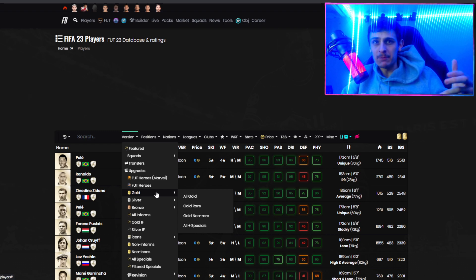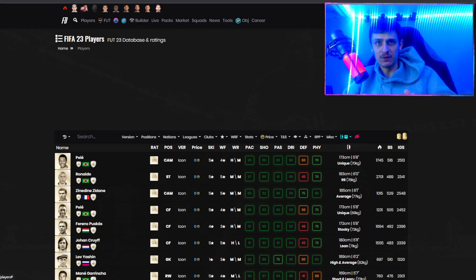Just in your welcome back packs, I'd highly recommend selling everything and just trade through that. So we're gonna start off with a PSG filter.